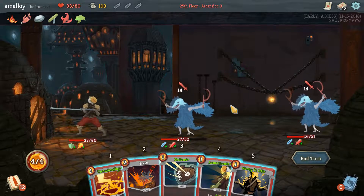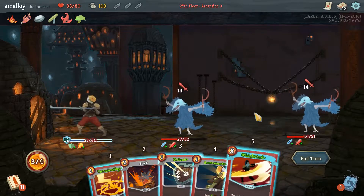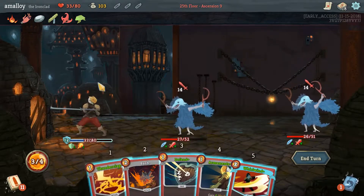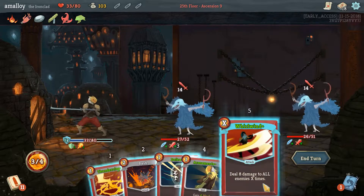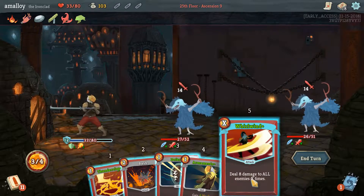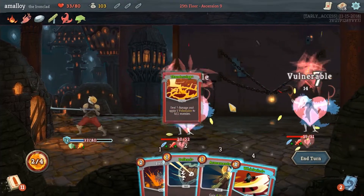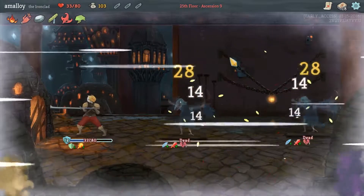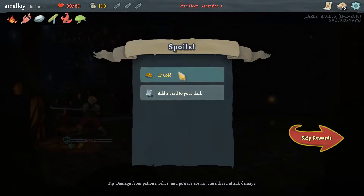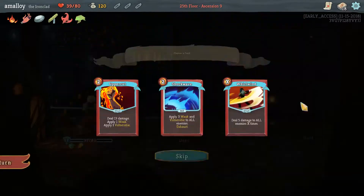So much damage — I really need to kill them. This is 24 to each of them. But if I thunderclap first, it's still 24 to each of them and I've added an extra 7, plus the fire breathing. And we have paper frog so it was even more extra. Yes! I don't think I want another whirlwind — I have plenty and one of them's already upgraded. Shockwave is a good card.